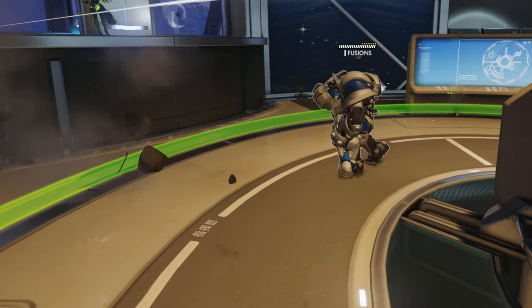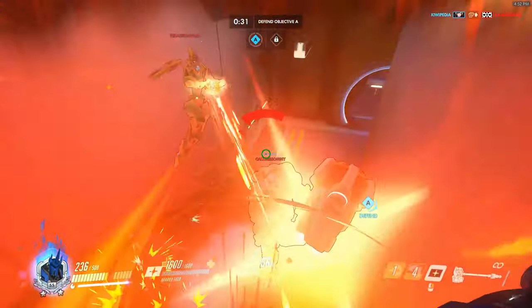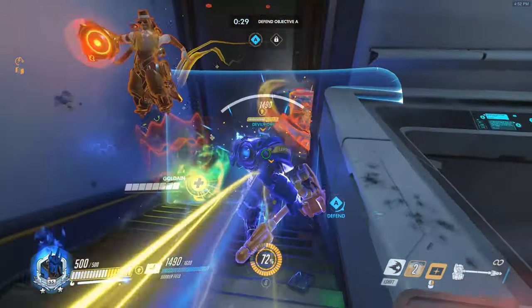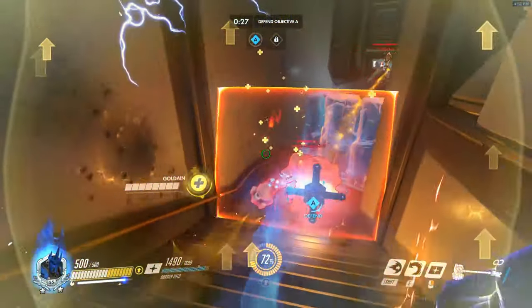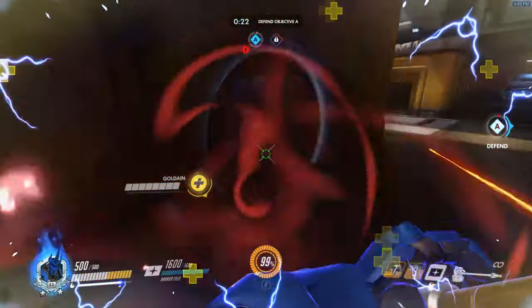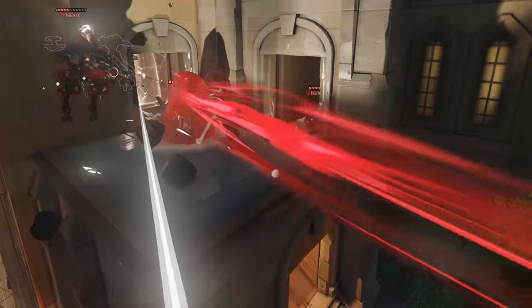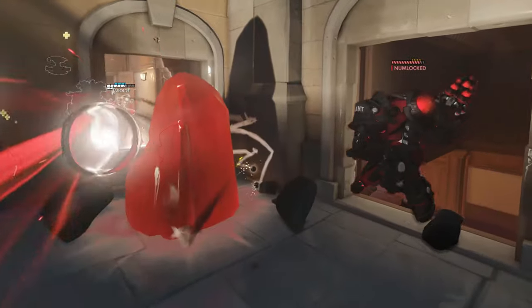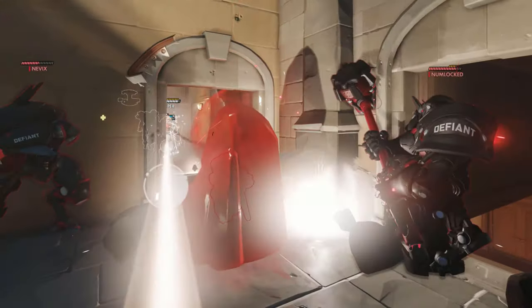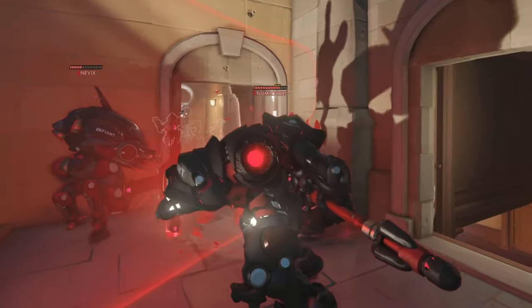Fire Strike! Fire Strike's main purpose is to gain ultimate charge. You can gain ult charge really quickly if you fire strike into a clustered group of enemy heroes. Make sure to stop fire striking enemies when you have ultimate though, because that will just give the enemy healers that juicy ult charge. It's best to fire strike through chokes or corners in order to give it the best chance of hitting as many enemies as possible.